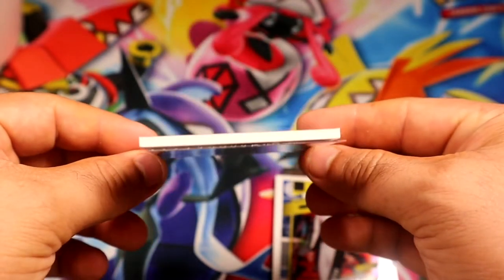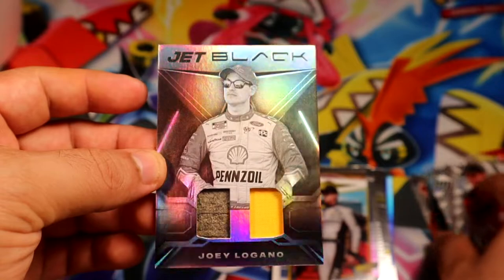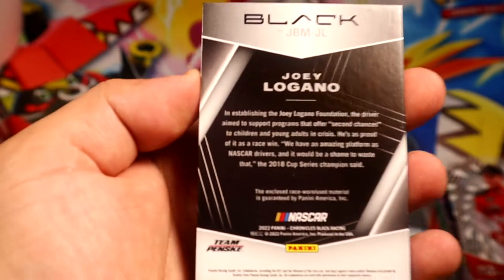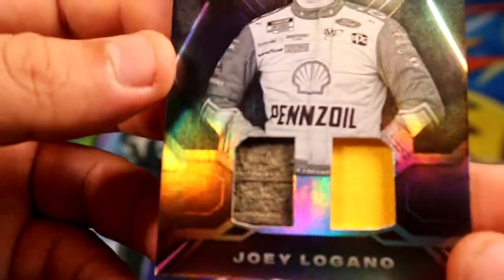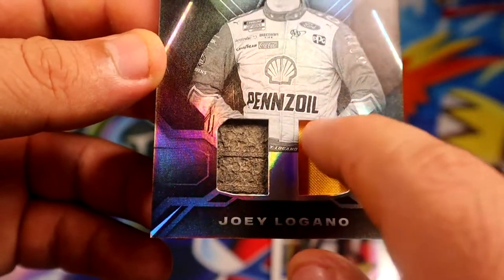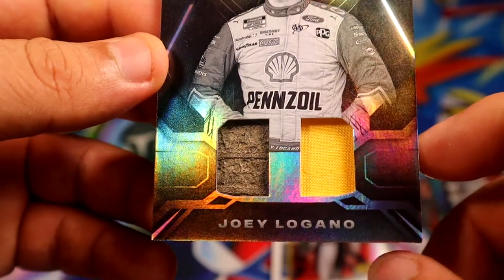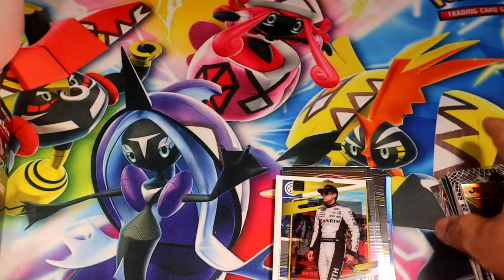And the relic is going to be — ooh, look at that — Jet Black Logano. Wow, that's definitely a Fire Suit and maybe Tire. It just says 'has been worn.' Not sure how close I can get, but yeah, this is like suit — this is probably Tire as well. So that's what will be our first hit. We have another blaster, let's see what we get — come on, give me something good.